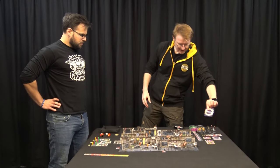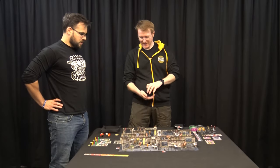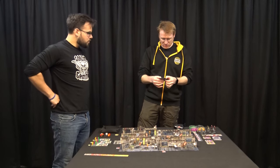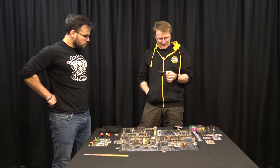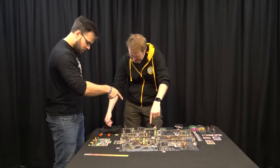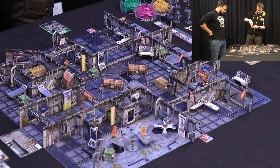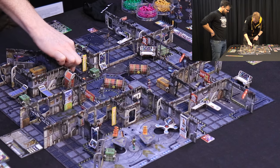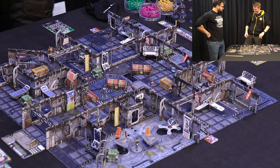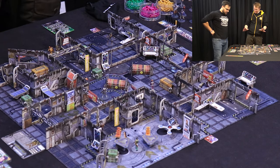First thing we do is update the hostility tracker - that's going to slowly go up, and the longer you stay the tougher it gets. Then we take an event card. This one says a random civilian drops an item from the token pouch and scatters. A civilian drops an ammo mag, and then scatters away - one, two, three, four steps away. That's a nice event card considering you've got no ammo.